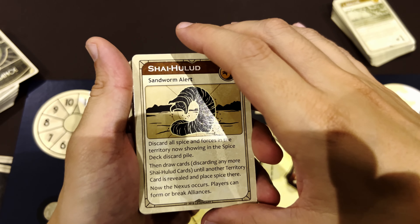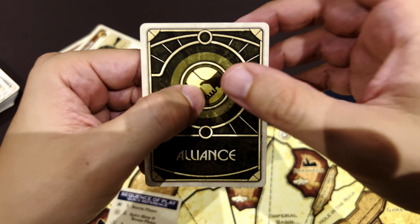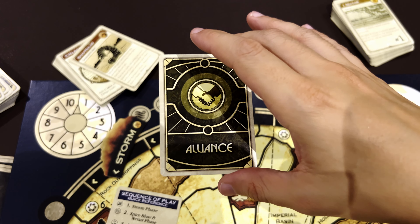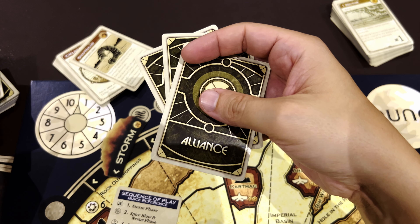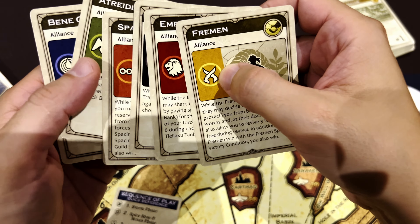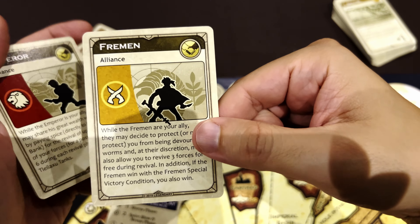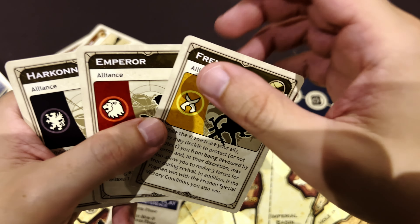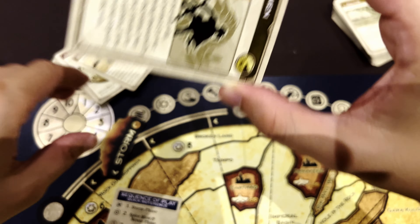When the worm appears, there's an event called the Nexus. During the Nexus you can create or break alliances. Making an alliance changes the winning condition, but you start benefiting from some of that faction's powers. Each faction has an alliance card — if you ally with someone, you give them your alliance card granting a power, and receive theirs. I'll show these after explaining the faction differences so it makes more sense.